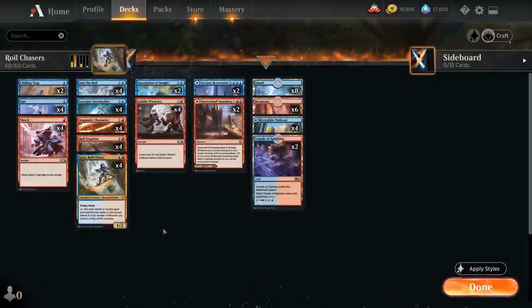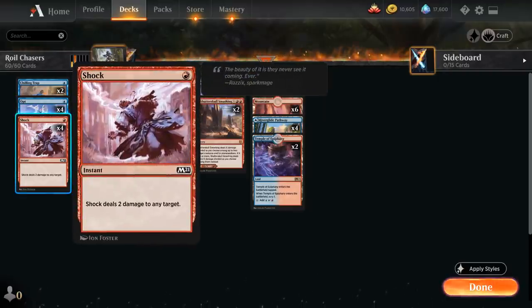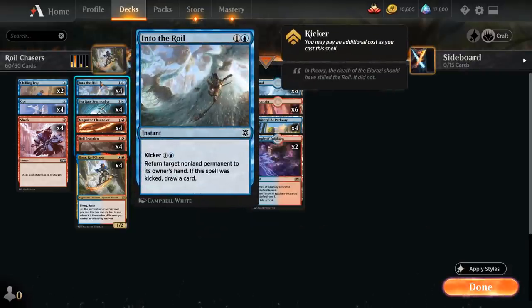Starting with our 1-drops, we have cheap card draw effects with 2 copies of Chilling Trap, which gives target creature -4/-0 until end of turn, and if we control a wizard we also draw a card — and there's no shortage of wizards in this deck. We also have the full playset of Opt to scry 1 and draw a card, 4 copies of Shock to deal 2 damage to any target at instant speed. All these cheap 1-mana instants synergize nicely with the prowess tokens from Wizardry. At 2 mana we have the full playset of Into the Royal, a 2-mana instant that returns target non-land permanent to its owner's hand, and we can also play it kicked for an additional 1 and a blue to draw a card as well.